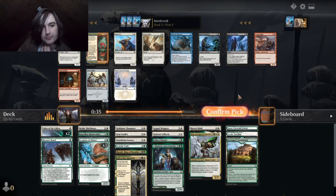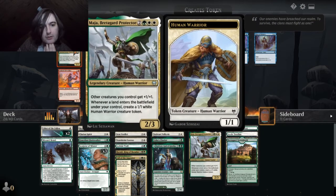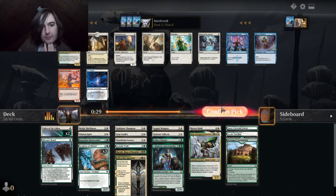Yeah, that's just a 2-2 with upside. Or we can take the Snow-Covered Plains? Yeah, hope the Plains wheels. Oh, hey. Fuck yeah! That's exactly what we want.